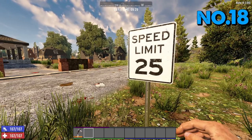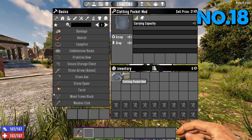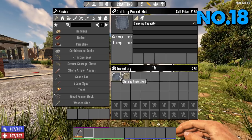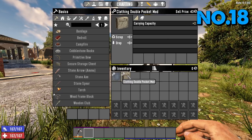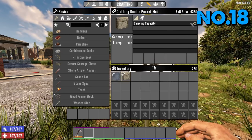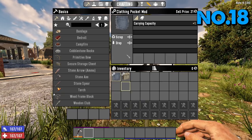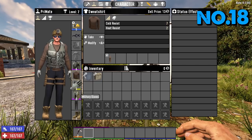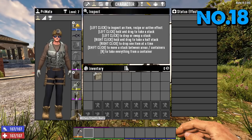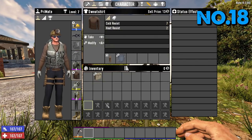Tip number 18: pocket mods for your inventory — not for your armor, but for your actual clothes. Clothing pocket mods can be crafted from day one, you just need to find the items. You can get clothing double pocket mods which give you times two carrying capacity, but these require a book or a certain perk. The basic ones give you three or four slots depending on your armor. Go to say your t-shirt, shorts, or pants, hit modify, throw it on — and it gives you an extra inventory slot.